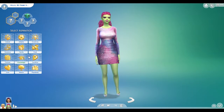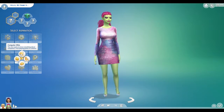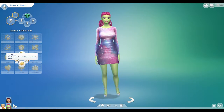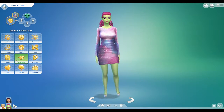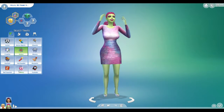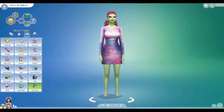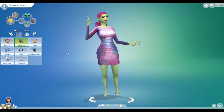Does she have a different aspiration? We're gonna make her a knowledge sim — why not. Computer whiz, understand archaeology, book smart and handy — good at many things at once. We'll choose that one. We're gonna make her a genius. She is a genius. We'll make her a vegetarian for the last one, and we'll make her a bookworm because she wants to know everything about our planet.